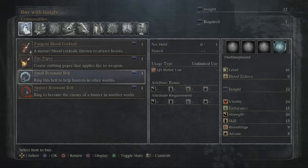If you have more Insight you can go and purchase other things. There are pots like merchants throughout this area — more on the left and one right down below. This is where you buy all the multiplayer stuff, whether you want to invade, be summoned, or summon others.